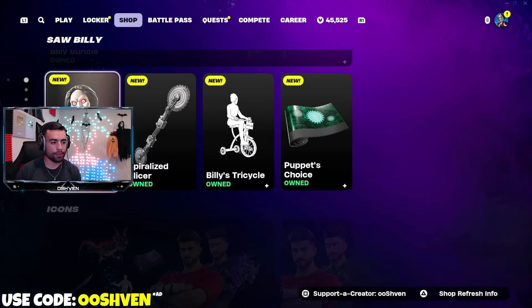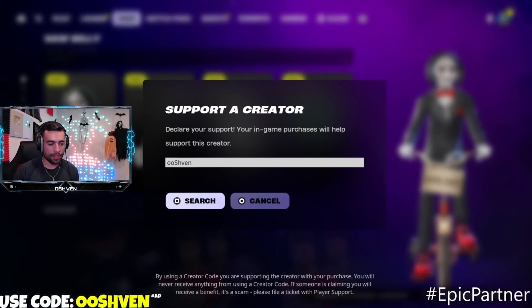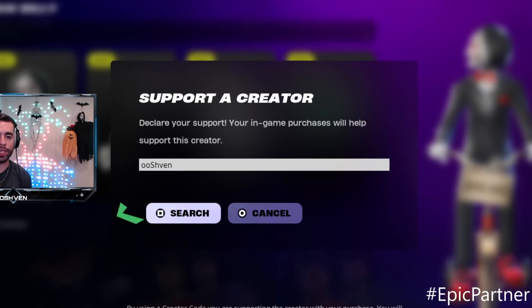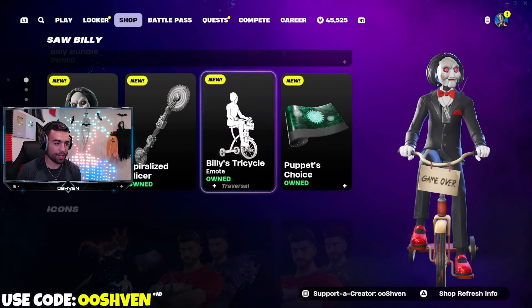Friendly reminder: if you'd like to support me while buying Jigsaw Billy, consider using code 007. I am an Epic partner, so if you do take two seconds out of your day to support me, let me know so I can say thank you. Hashtag ad.